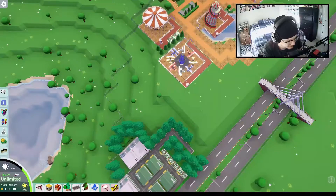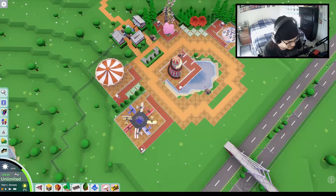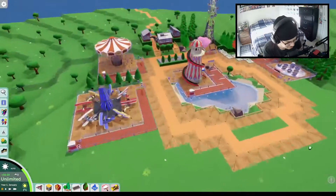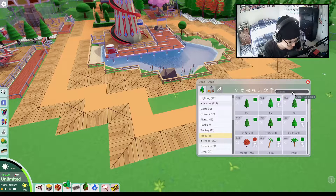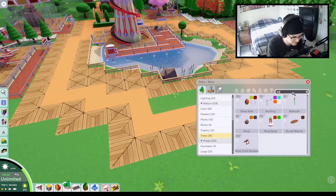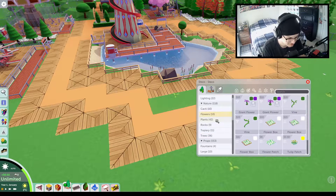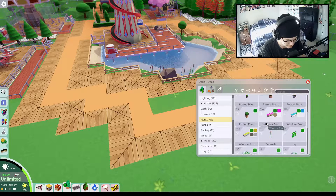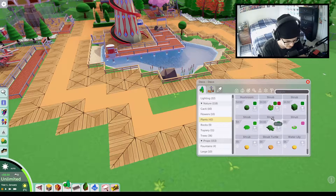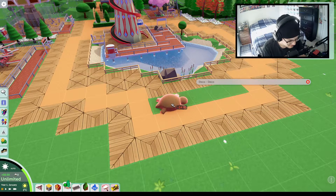What else do we wanna do? Let's do something right here. Let's put some stuff right here. What do we want right here? We have bushes — how about that? Do we have bushes? That is not bushes. Okay, there we go. Let's go! Oh my god! Oh! Look at this thing!